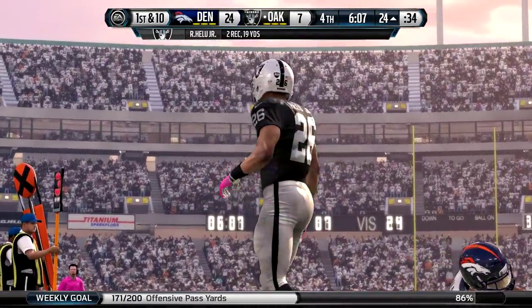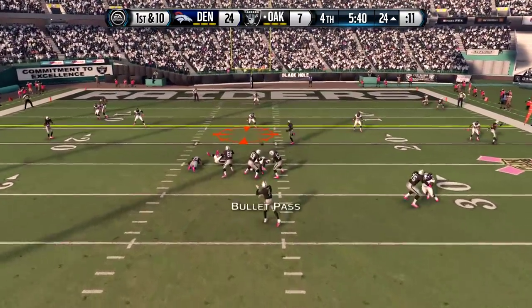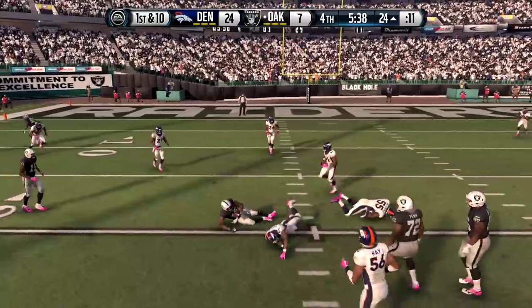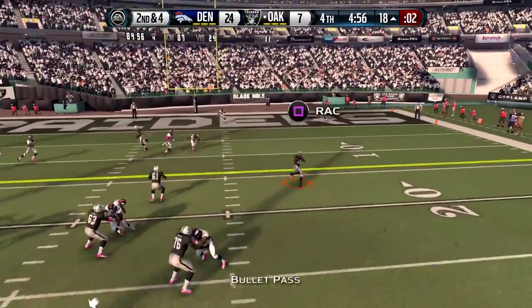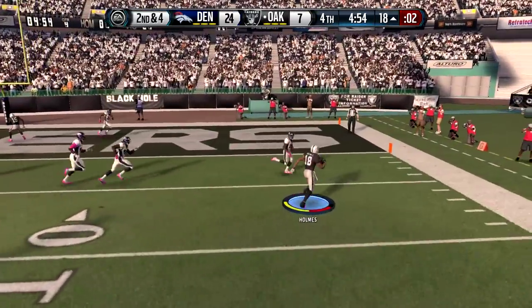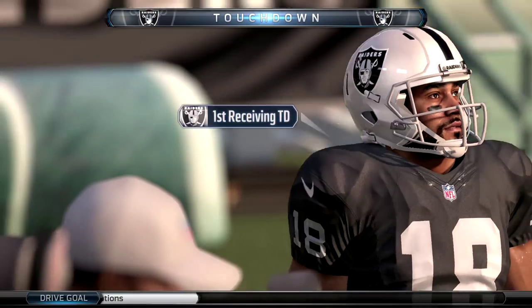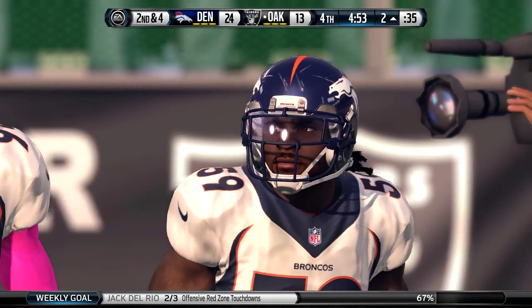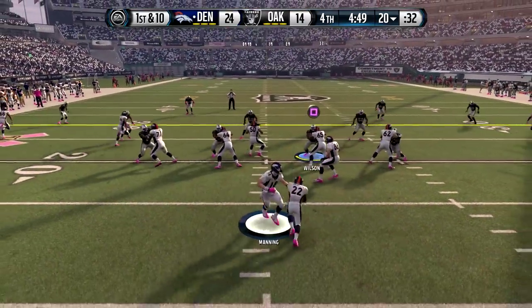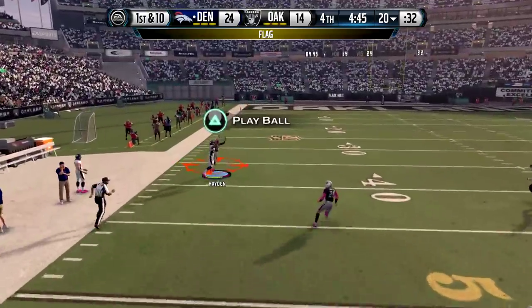He has over 150 yards on the day, which is good to see. He hasn't had that the last couple of weeks, but without his starting running back Latavius Murray, he's going to need to pass some more. There's a pass to Marcel Rees — haven't seen him much but working him in. And here's Andre Holmes fighting for the touchdown and he has it. A bad tackle there by the Broncos defender and Andre Holmes is into the end zone for the touchdown, putting the Raiders only 10 points behind the Broncos.